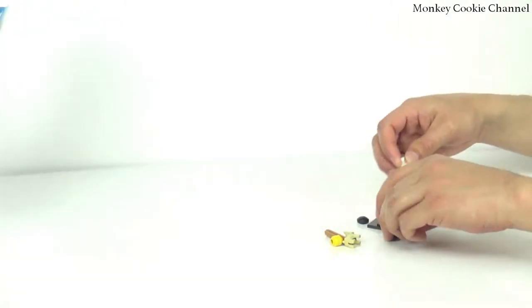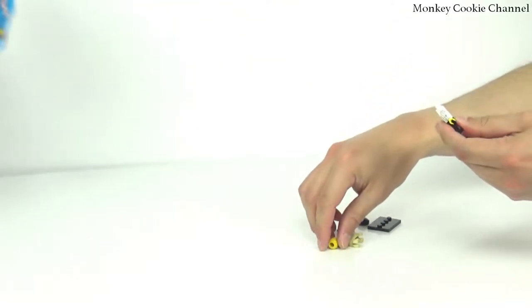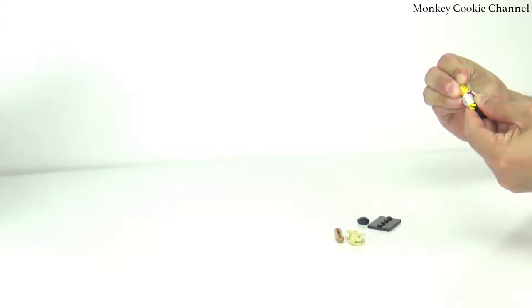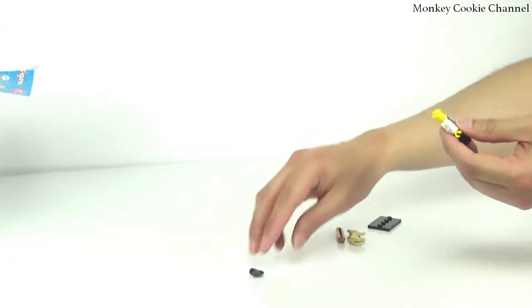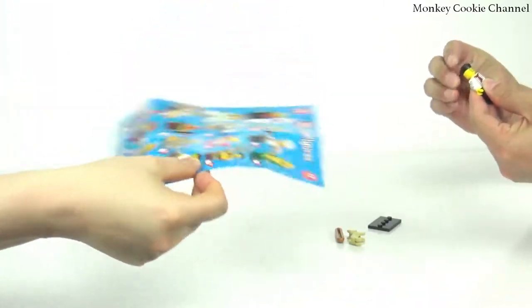Which one do you want? I don't know. You have to pick one. The corn guy. The corn guy? The princess one, or the elf princess — the elf princess is cool. Hope we get the mystery. We do have 16 and there's 16 on here. What are the chances? Not good.